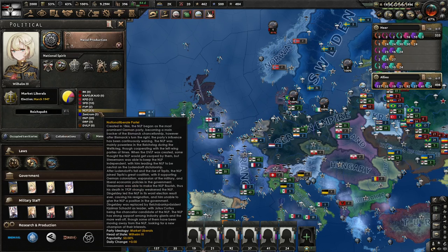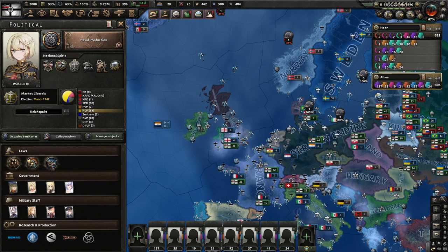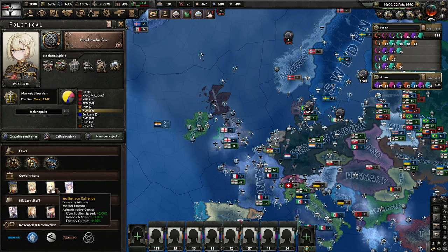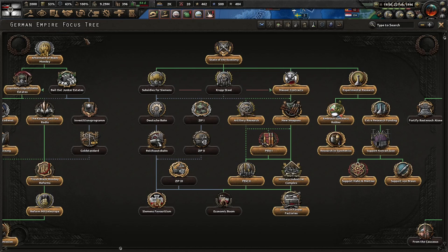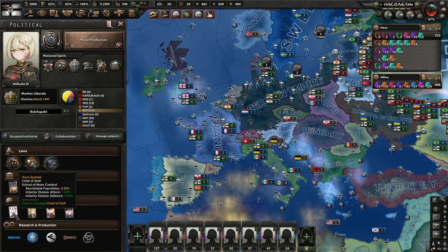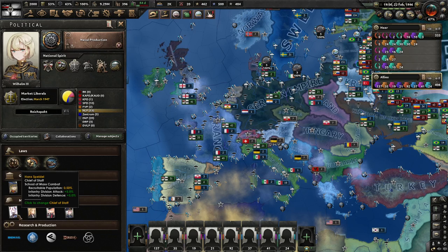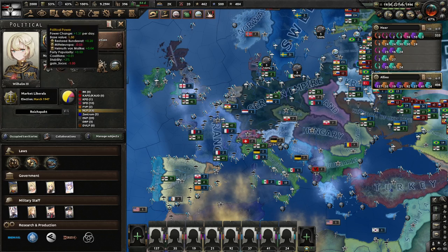We are market liberal with 53% party popularity. We did restore the Bundesrat, so our political power gain is pretty obnoxious — we've got a stockpile of 2k. We have Paul von Lettow-Vorbeck, and this guy costs you 3% consumer goods, which kind of sucks, but he gives very nice buffs for your army and factory output. He didn't go with the SPD though, which is a little odd. Usually when you come down this path, you want to embrace the FAUD. For military staff, we have School of Mass Combat — this is probably not the army command you want. You've got this much manpower anyway, and if you're trying to make a breakthrough with tanks, you probably want to swap to some armor-focused commanders and ditch static defense. We have more than enough political power to do so.